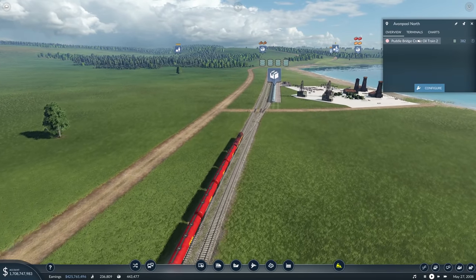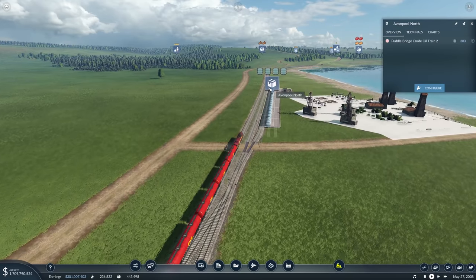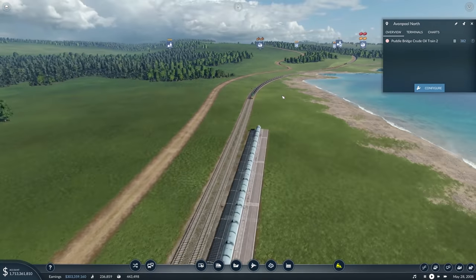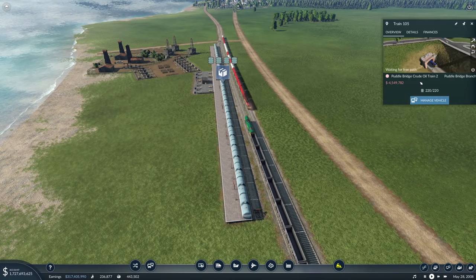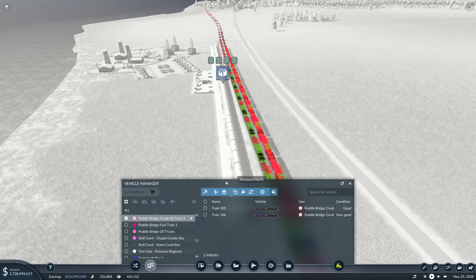Look — the oil's waiting for Puddle Bridge crude oil. There's a lot waiting for you there — 300 and something. We could maybe do with another train on there. Puddle Bridge — you're taking over to there. Let's get another train — he's busy. It's very busy.